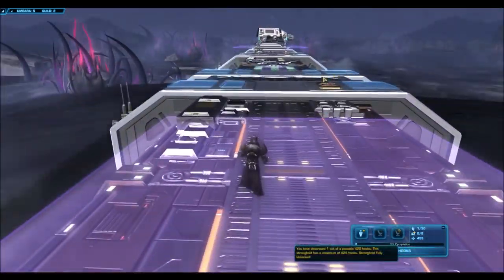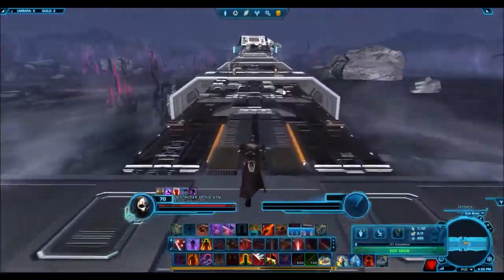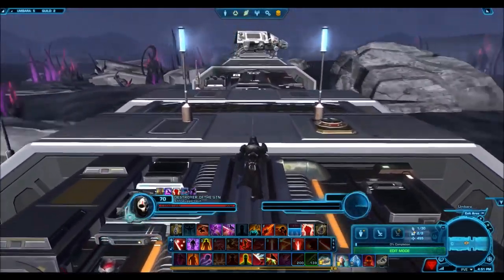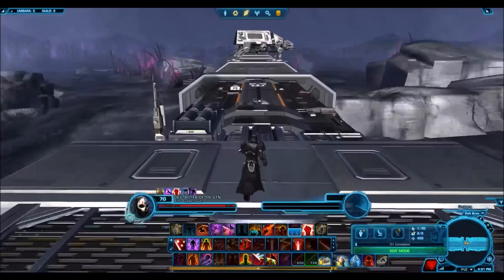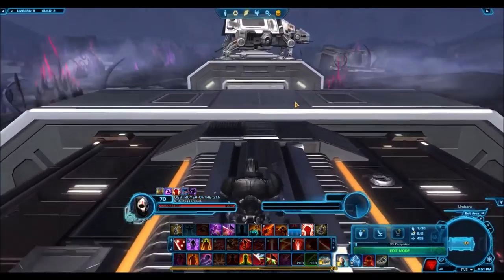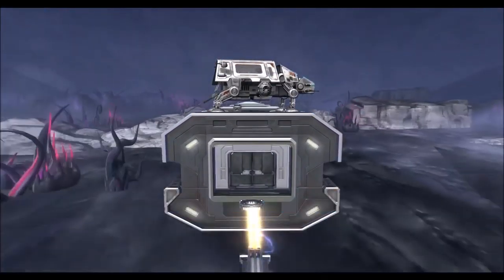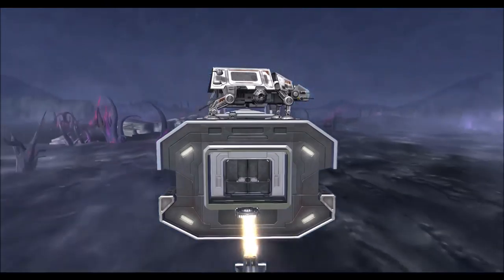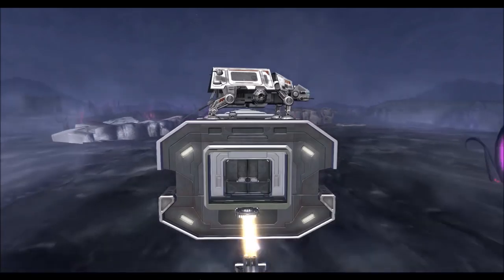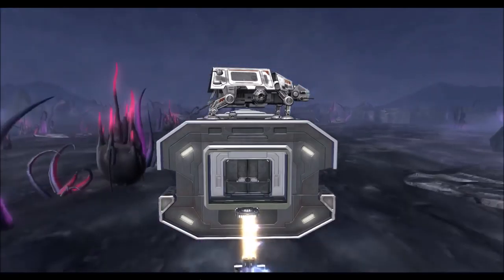I might have just gotten super lucky with all those gold items, and to be honest, I probably did. I've talked with a few other people who said they did not get anywhere near the luck I got when they were opening their own cartel packs, so that is unfortunate. Maybe it was just me getting lucky. In any case, this is the Republic ATV decoration. Unfortunately, I can't go in it on this Empire Stronghold, but I do believe there's a ramp at the back that you can actually enter the Republic ATV. I hope you guys enjoyed the video and the pack opening. Let me know what you think in the comment section below, and I'll see you guys in the next one.